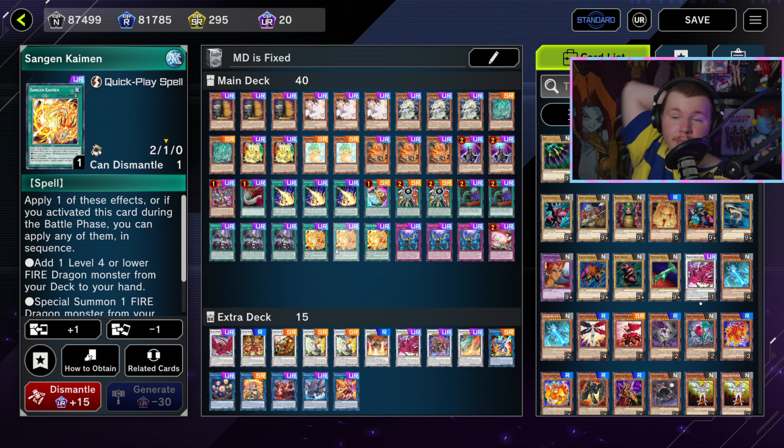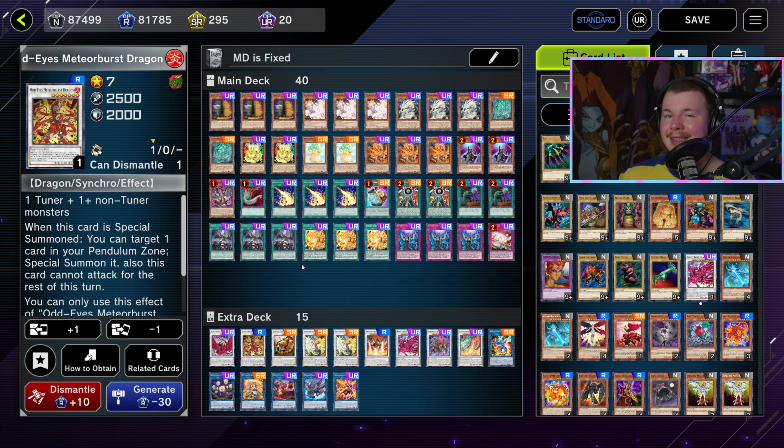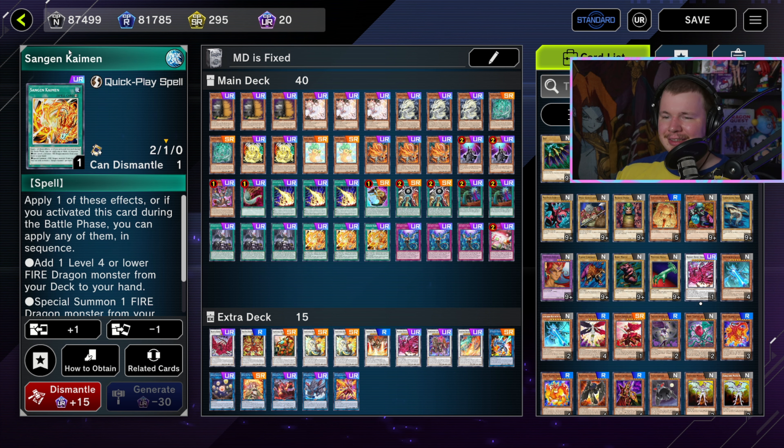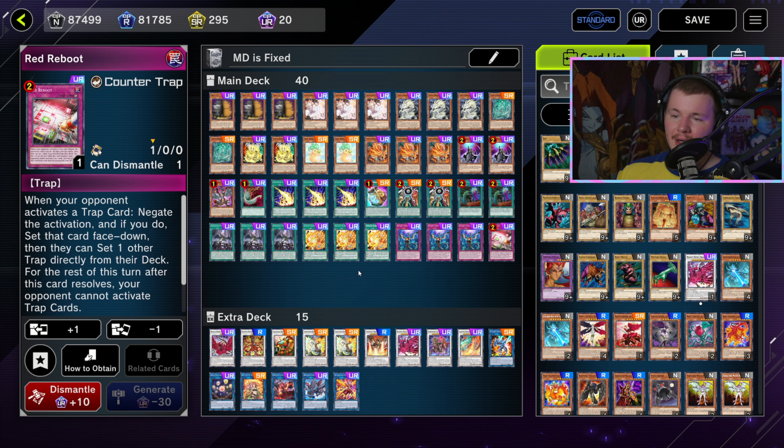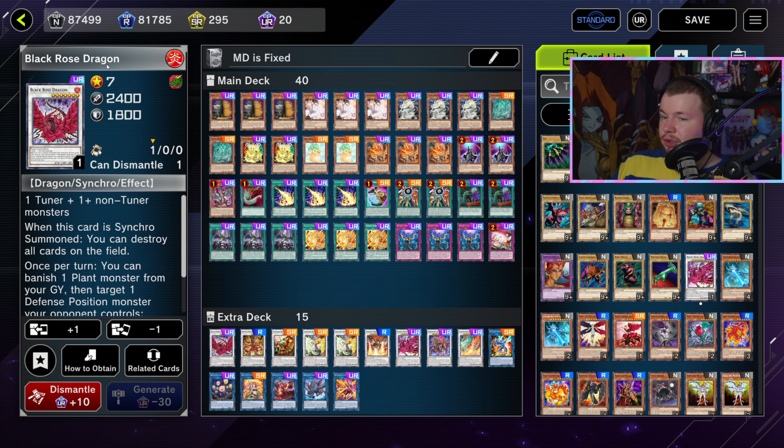Droplet in battle phase against Tenpai is so good — especially if they declare a Chundra attack, because you have to wait until battle phase since they're unaffected during main phase one due to Sangen Summoning. Absolute must-run. Sangen Kaimen is a flash spell that searches and special summons during the battle phase, or just searches in the main phase for consistency. If you can set it turn one — almost always means you're against Tenpai — you can activate it at the start of battle phase, get into synchro plays, and potentially set up Meteor Burst so they can't activate monster effects.